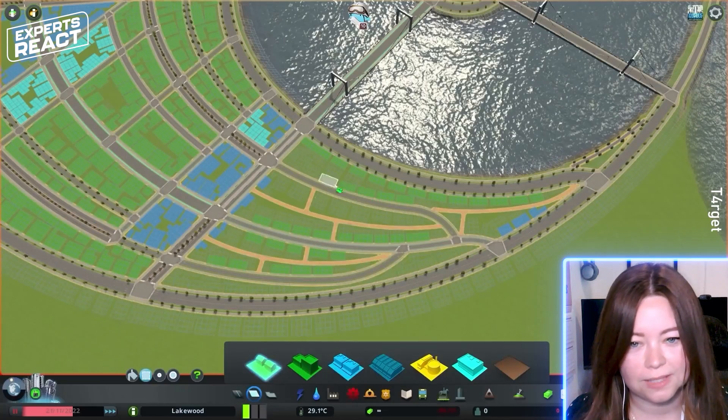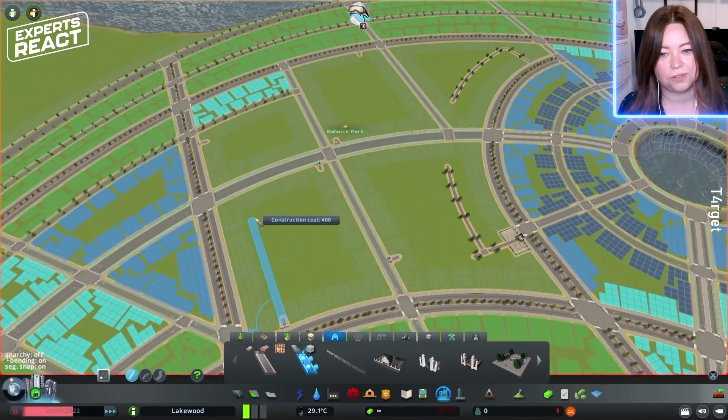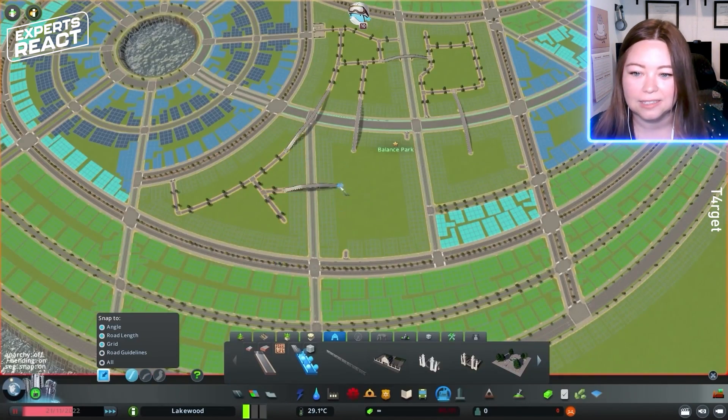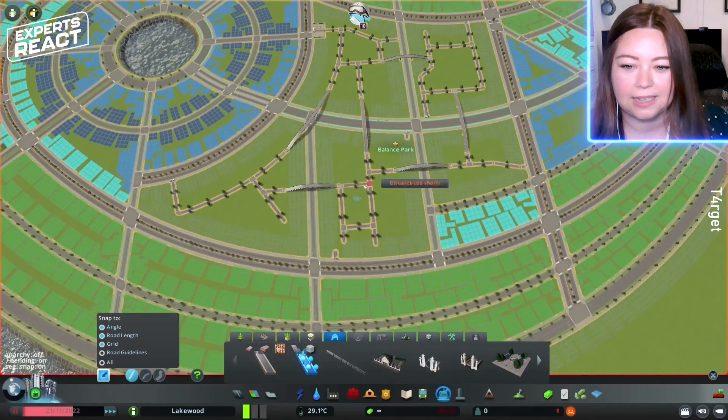They're going to need some culverts. I love that they have different layers too — that is very accurate to civil engineering design. You have different layers for things, you're looking at different things. What are these, just overpasses? That's pretty cool that they can put those in like that.